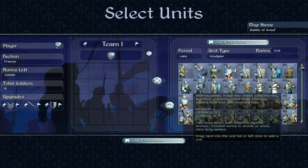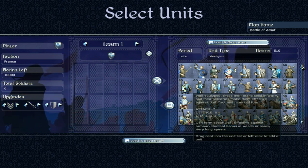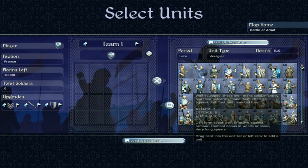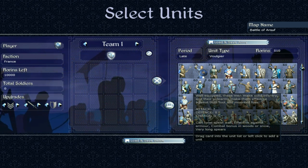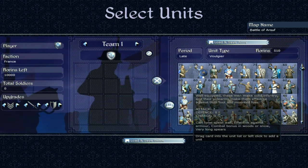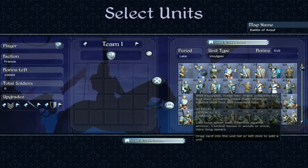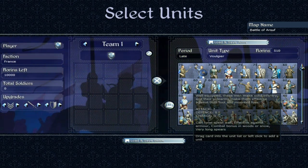And then further on, the Voulge — my French pronunciation isn't very good — these guys are slightly better versions: slightly better attack, slightly better defense, with a bit of a charge bonus. Can form a spear wall, effective against armour — very similar, just slightly better. The fact they have very long spears is pretty cool indeed.